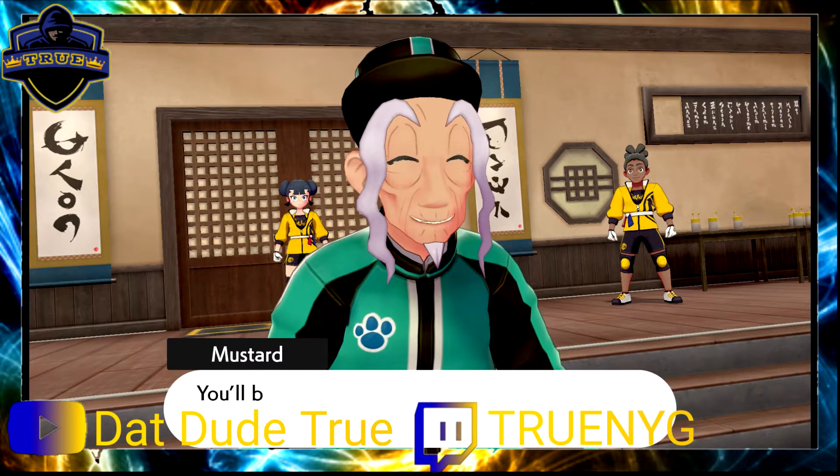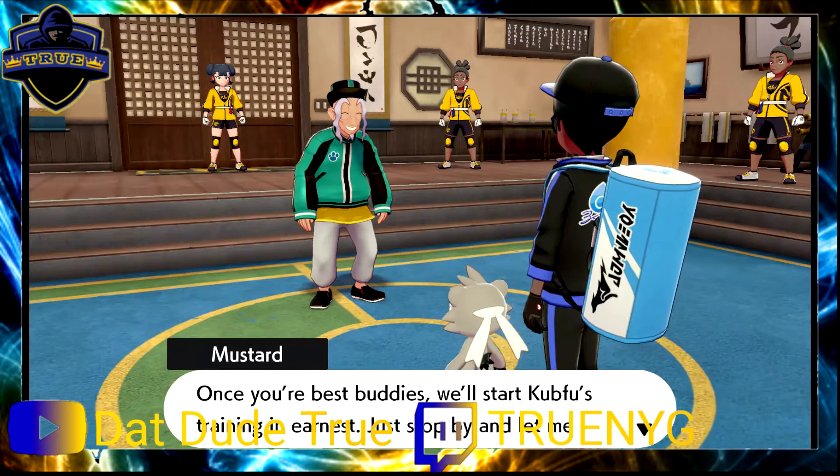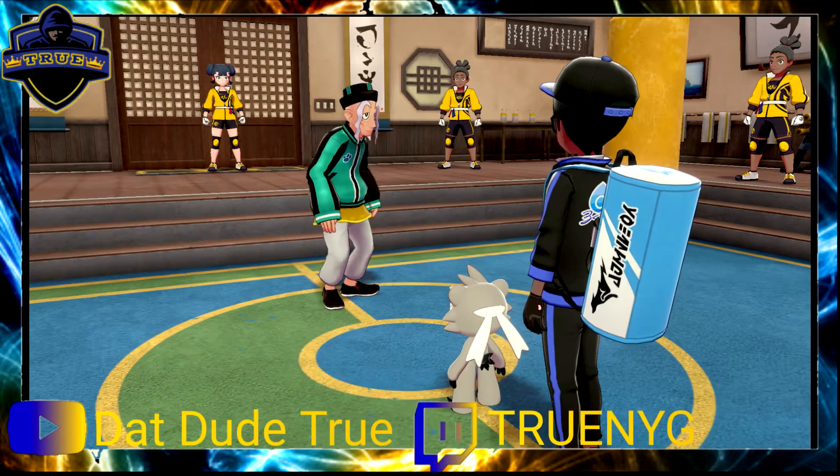Mustard wraps up: 'You can now let the Pokémon at the head of your team out of its Poké Ball and take it for a stroll — you'll be friends in no time if you walk together. Go and take a stroll with Kubfu. Once you think you're best buddies, we'll start Kubfu's training in earnest — just stop by and let me know once you think you're ready.'